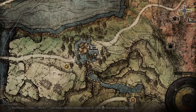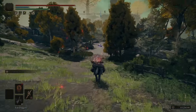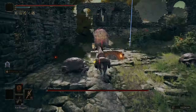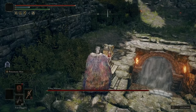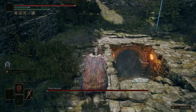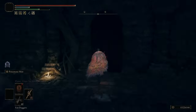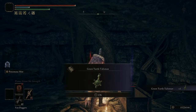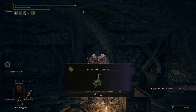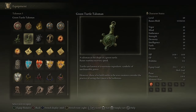Next, we're heading to Summonwater Village on the northeast end of Limgrave. On the east end of town there's a cellar that requires a single Stonesword Key to enter. Once you open it, run down through it — there's a bunch of turtles in here that respawn when you kill them, so if you need turtle neck meat this is a good place to farm it. In the chest you will find the Green Turtle Talisman, which increases your stamina recovery speed. That's going to be useful because Godfrey attacks a lot, and this will make it easier to regenerate stamina and dodge his attacks.